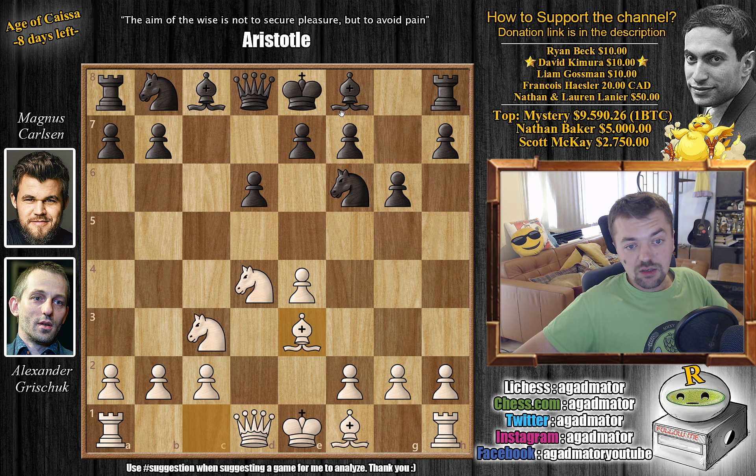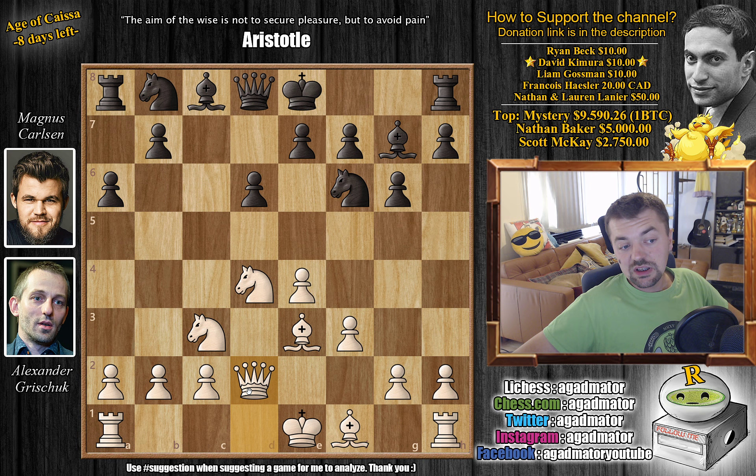White prepares the Yugoslav attack with bishop to g7, preparing to castle, and f3. The Yugoslav attack is on the board — White is ready for Black to castle, and then White wants to bust open Black's kingside with h4-g4. Magnus will now prepare to push on the queenside. Queen to d2, of course, giving White the option of trading off the dark-square bishop, which is Black's strongest piece. Now the immediate h5 prevents any sudden kingside pushes, so Grischuk will have to prepare carefully.